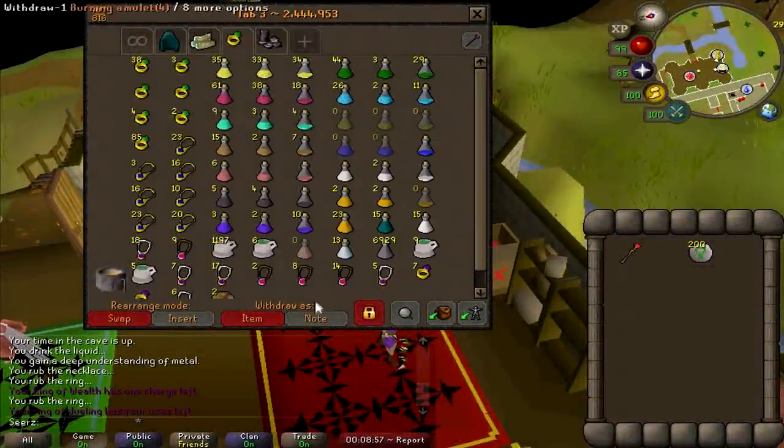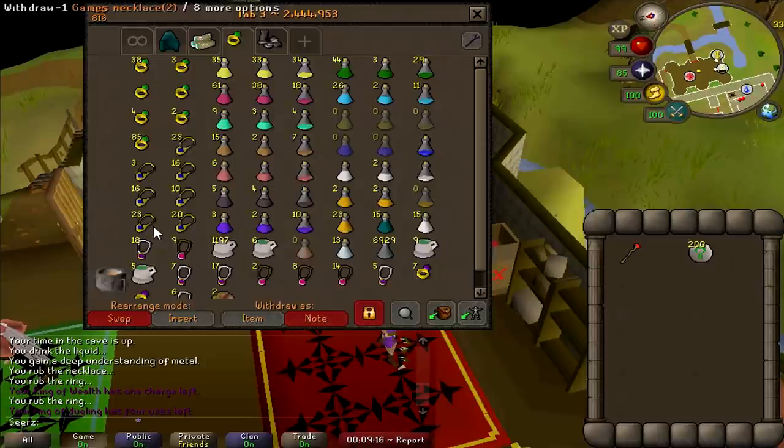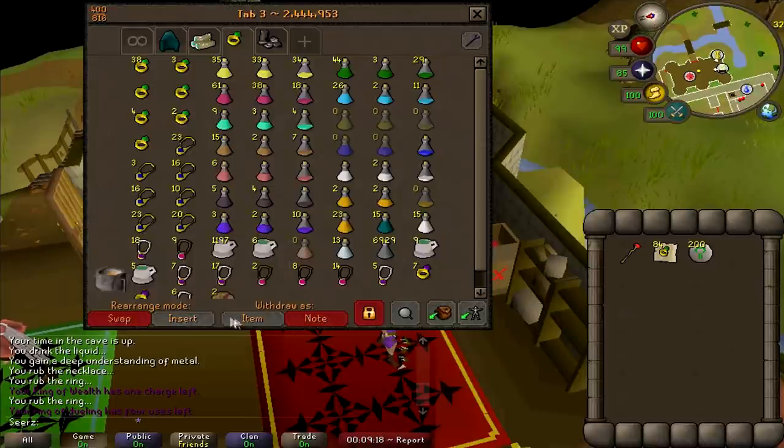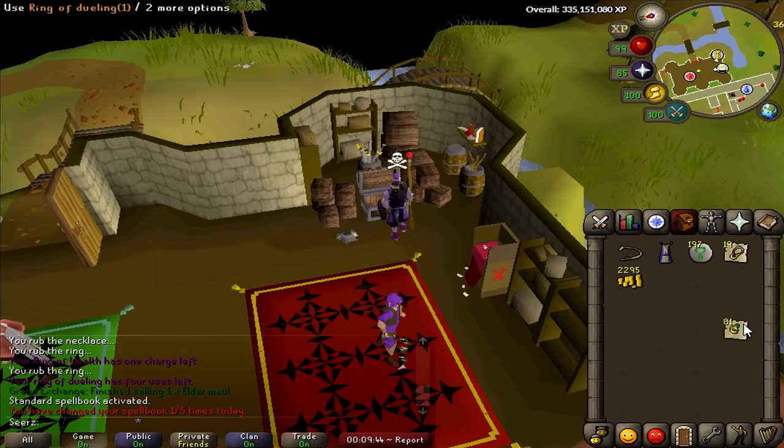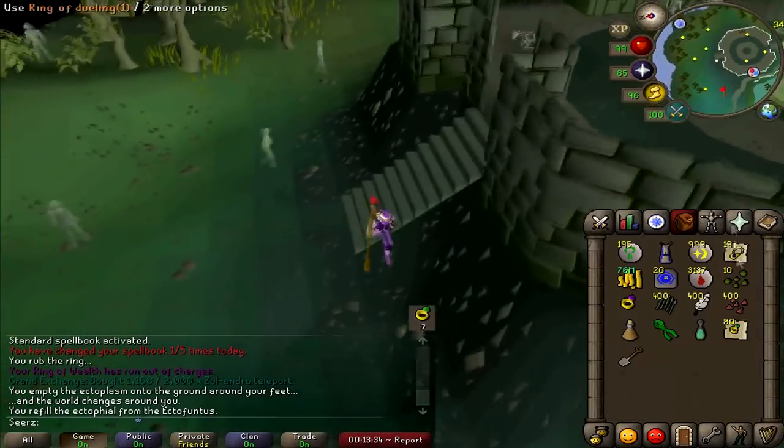The next tip is for low levels and even high levels. I have an IRL friend who's like 115 CB and his bank is disgusting. Try and keep organized - it'll help you out so much and make you feel better. All those potions scattered everywhere is gonna hurt your brain. A life hack right here: save up your one-charge dueling rings and games necklaces, because if you use the last charge it turns to dust. Save that last charge and alk them.